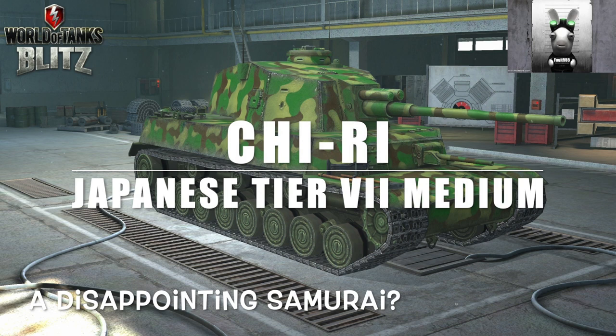Hello again everybody and welcome back to Fugit's Blitz. Today we're going to look at the Chi-Ri, the tier 7 Japanese medium tank — a disappointing samurai, maybe. This is a real tank that didn't see any action in World War 2, but it was developed towards the end of the war by the Japanese. It was the closest the Japanese ever got to producing a Tiger 1 type tank.